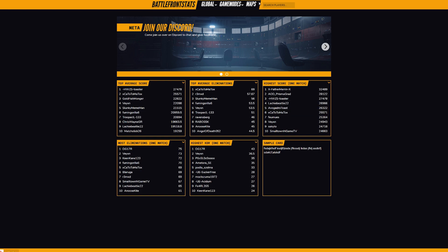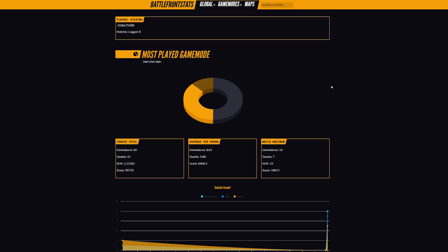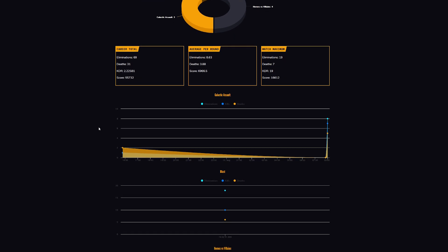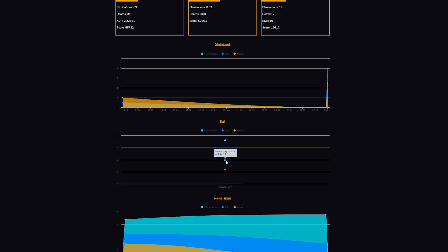You can search for an individual player using your Origin profile name. I'll just search my name and it'll come up with my profile and tell you how many matches you've logged using the tracker, your most played game mode, your KD ratio, the amount of eliminations versus deaths, and some really interesting stat graphs. You can see all your different games one after another and how the stats go up and down depending on each game.